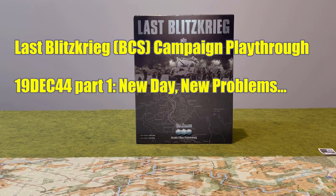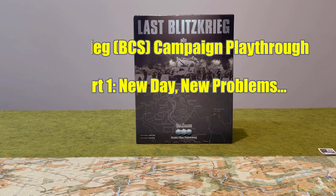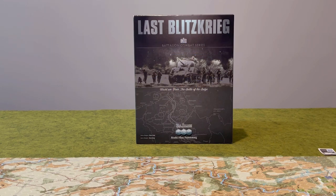Hi folks, welcome back to the Tabletop's Edge and our continuing playthrough series of the Last Blitzkrieg campaign scenario. In this episode, we are going to start at the beginning of the fourth turn of the campaign, the 19th of December. So far, over the first three days of the German attack, they've managed to savage three American infantry divisions: the 28th, the 99th, and the 106th. But despite their successes, the Germans have not been able to achieve the breakthrough they were hoping for.